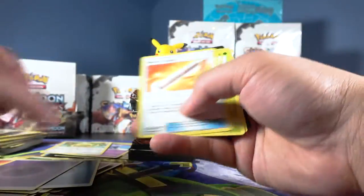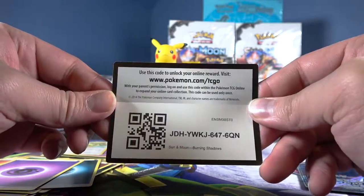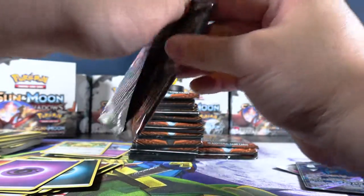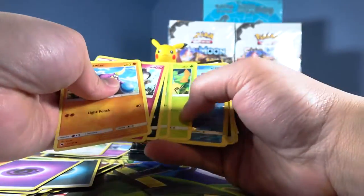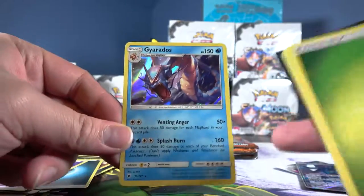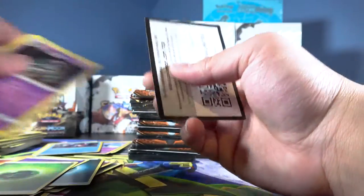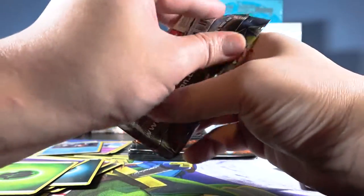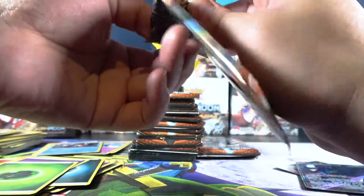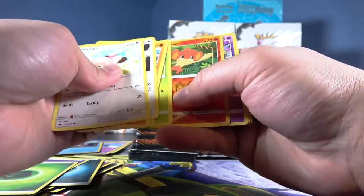I already forgot what box number this was — oh well. I know I pulled you last box. Come on Pikachu, do me a solid — just give me the Charizard hyper rare already. Gyarados foil — Gyarados, actually pretty cool. I saw somewhere on Tumblr that the mega evolution of Gyarados looks like a pissed off lobster, which — as a Gyarados — it already looks like a pissed off blue shrimp. I found that really funny.